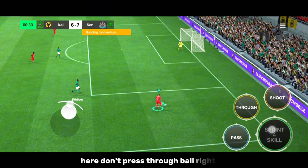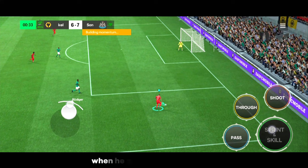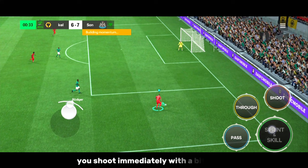Here, don't press through ball right away. Instead, continue running forward until this player gets into a better position. When he gets into a better position, you pass using the ground-driven shot. Use full power when passing, and don't take a touch because the keeper will rush you and save the shot. You shoot immediately with a bit of power — there is a high risk of missing though.